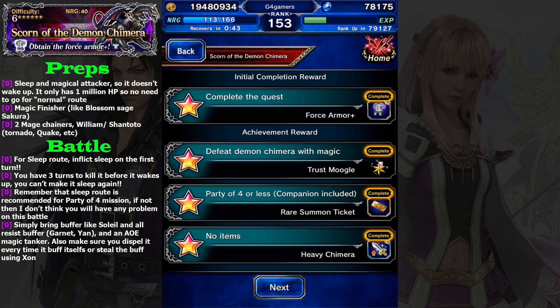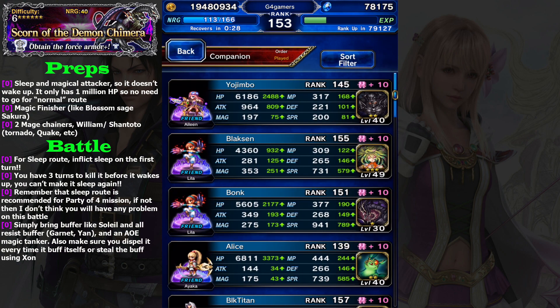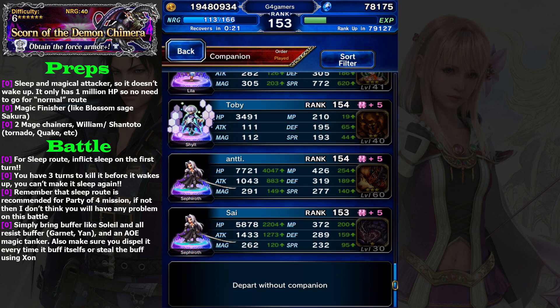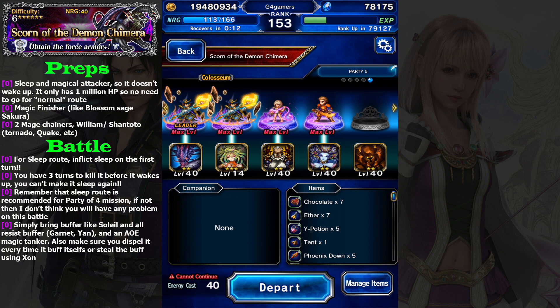I believe almost all my subscribers are able to clear this using Chou William or Chou Shenzhou. For newer players, I don't think it will be hard either, because you can get William — he is featured on the Friday on the Clouds banner. So if you don't have William, I believe it is very good if you pull him.